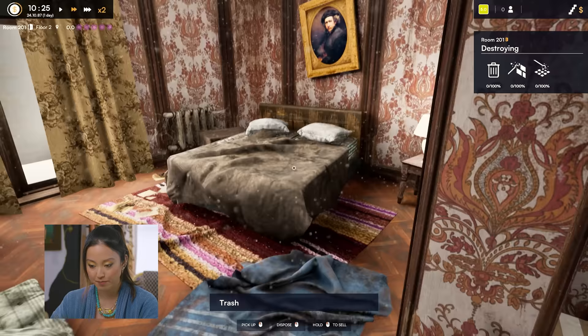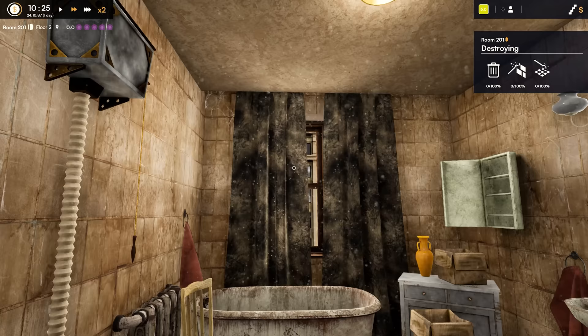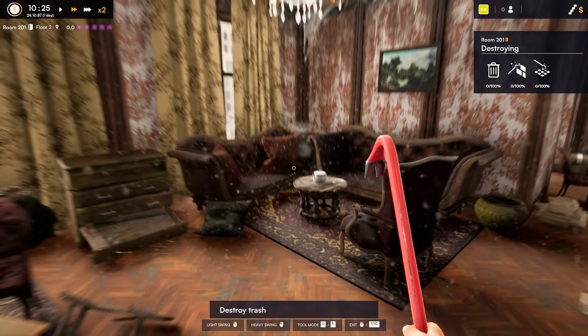Oh, look at this sad bedroom. Oh my God, who are you? I don't want to sleep under somebody's face. That's so weird. This is a horror show. This is so bad. So we're gonna start breaking some stuff down, yeah? Look at this crowbar. We're going in.